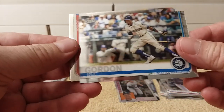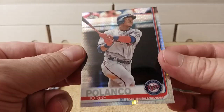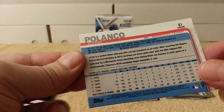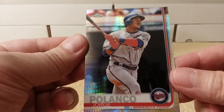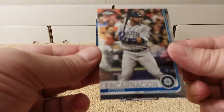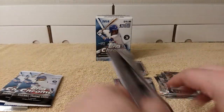Next pack: Ian Desmond, Dee Gordon — oh, there's a prism, very nice. That's a prism parallel, not a refractor. Jorge Polanco, and then Edwin Encarnacion. All right, next pack.